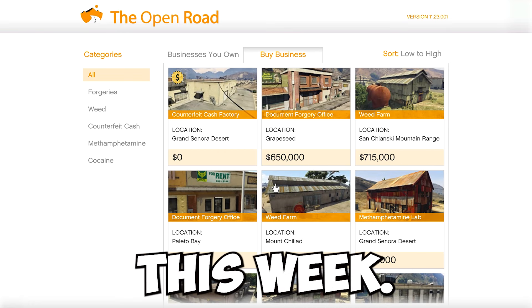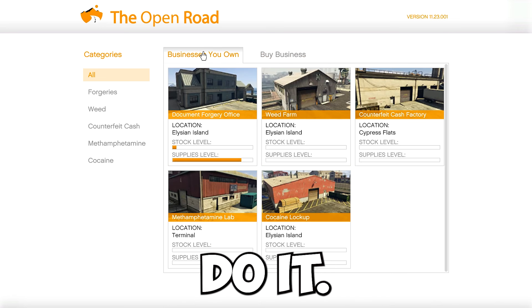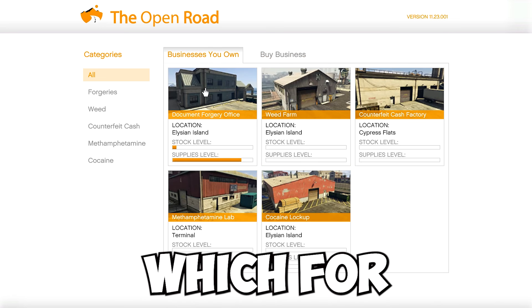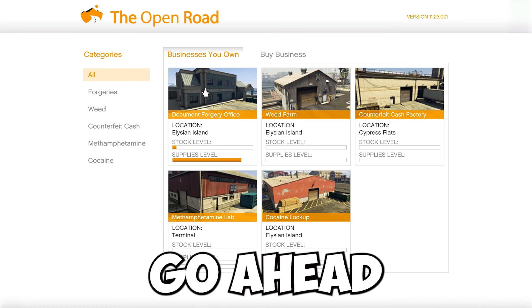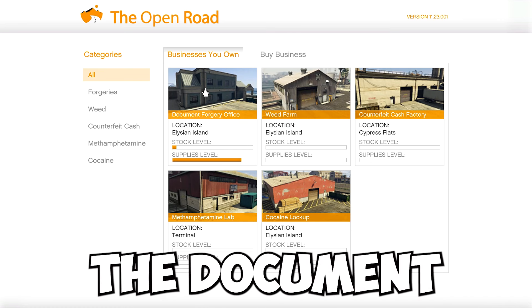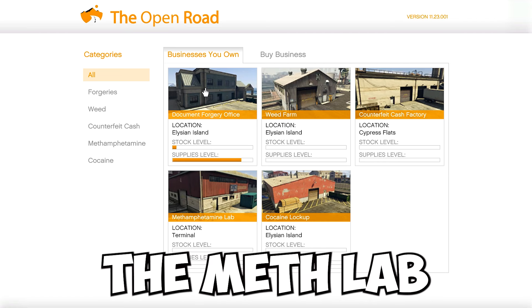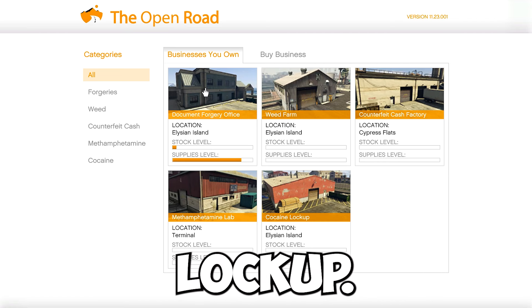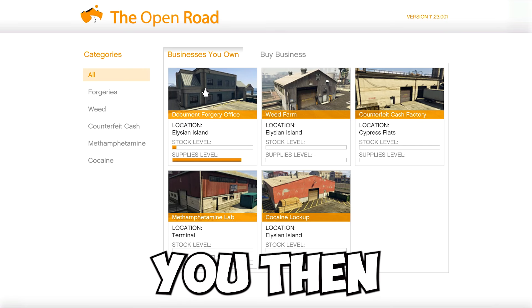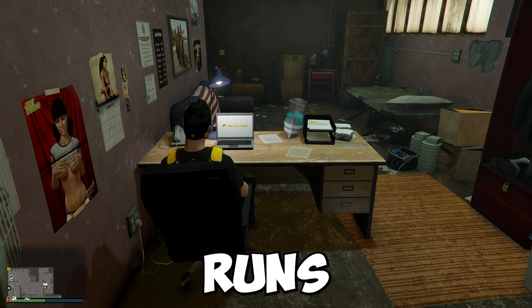The businesses are discounted this week, so now is the best time to buy. For this challenge you only need to own one, but you can own up to five: the Document Forgery Office, Weed Farm, Counterfeit Cash Factory, Meth Lab, and Cocaine Lockup. Once you have a business, make your way over there to start doing supply runs.